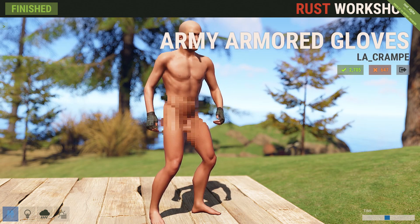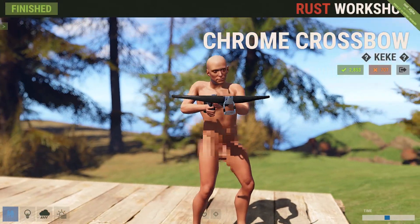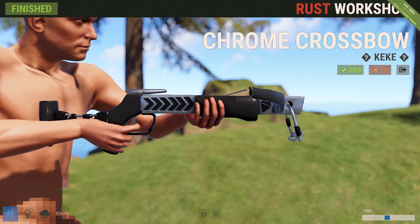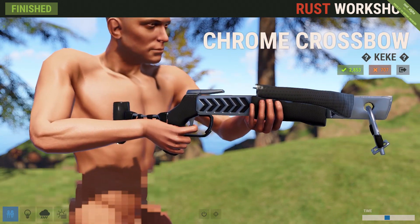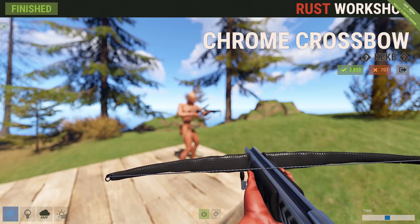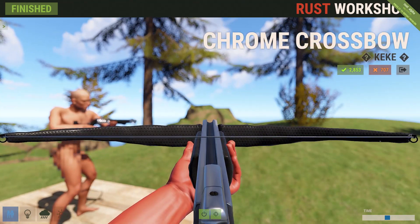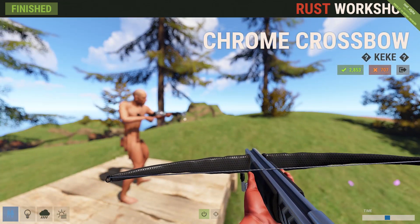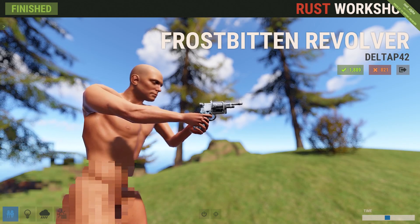Next up we've got the chromed crossbow. Not one I personally like, but it's actually a really nice design. I'm just not into the crossbow because my aim sucks, so take that with a grain of salt. I think it's been done very well — it looks quite nice. In first person, the only thing is it looks like it's made out of materials we don't have in the game, but it's a skin, so that's just how it works. Definitely a nice looking crossbow.